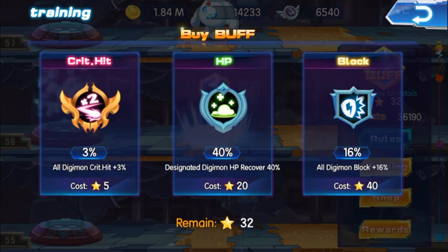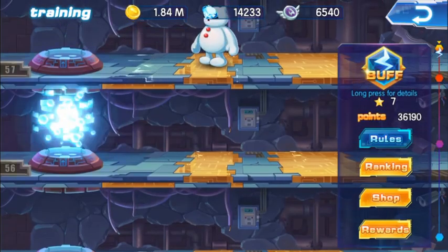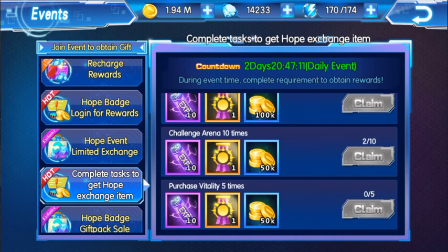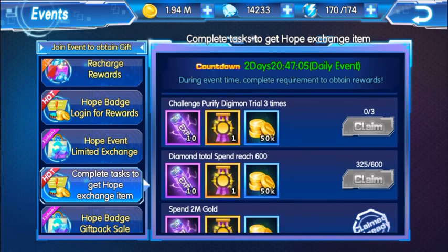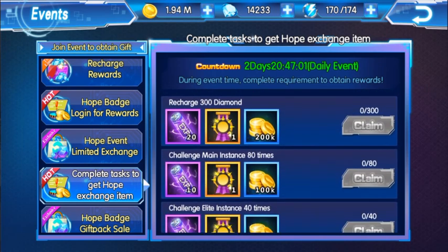Back — claim our reward. Elite, you can do this later. Purchase vitality, you can do it slowly if you want. Purify Digimon trials, you can do this later as well. Diamond spend — slowly, slowly.